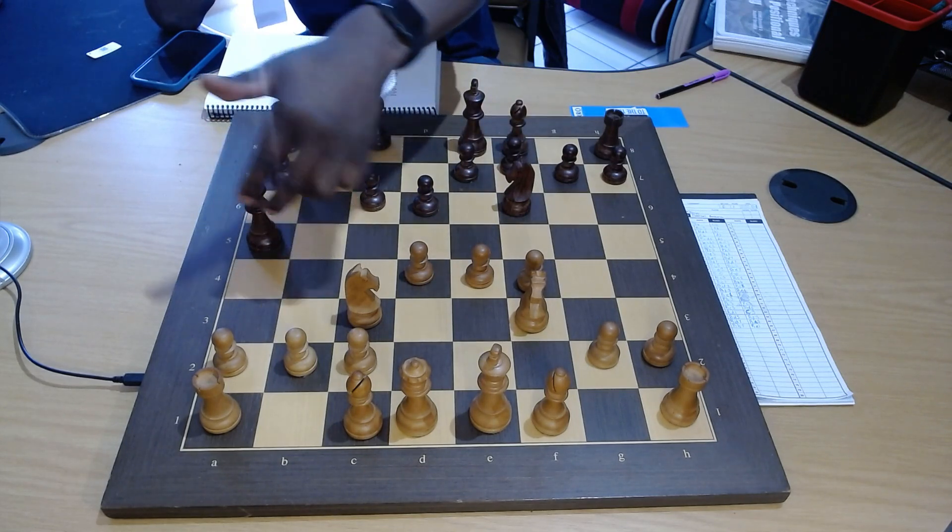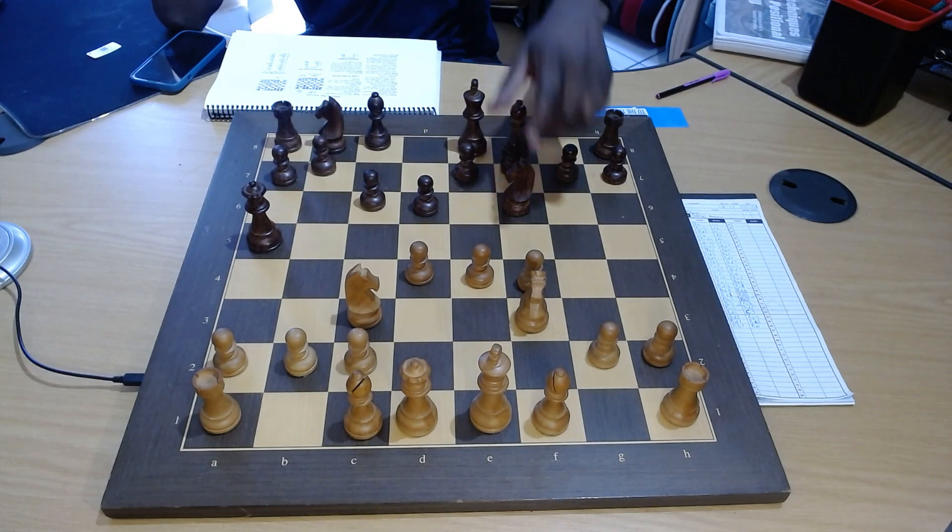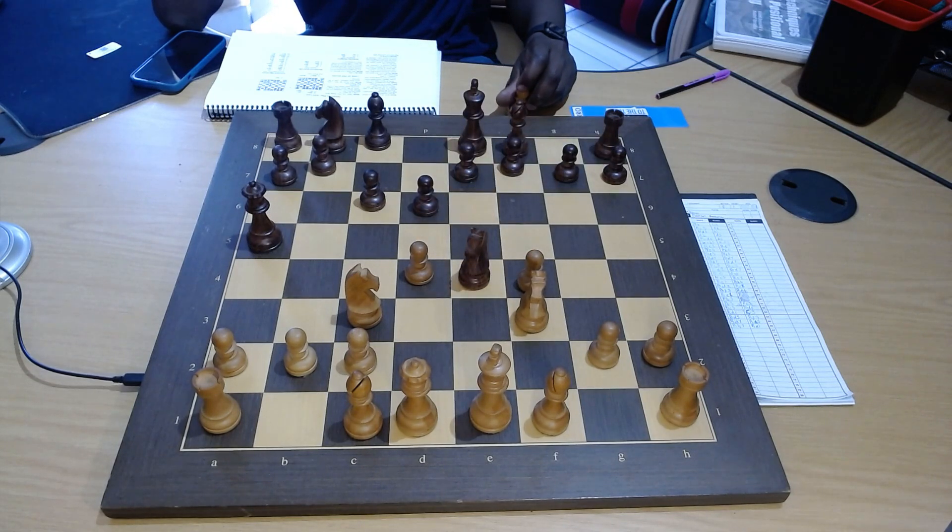When the queen went to a5, it pinned the knight, and because of the pin, black simply took the pawn and went on to win the game. This kind of mistake — not looking at the board — is quite common.